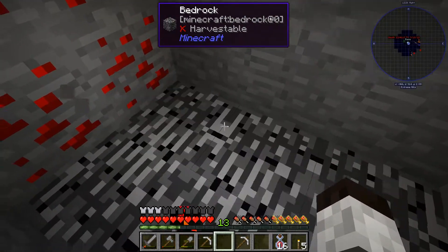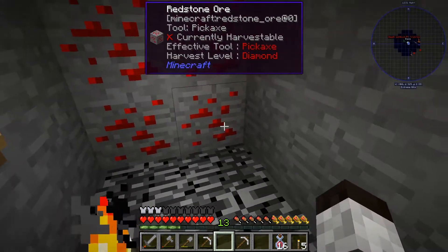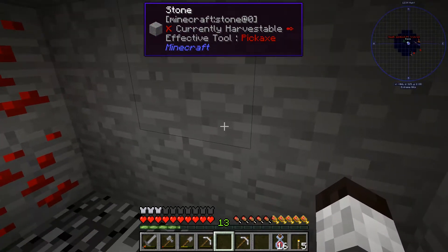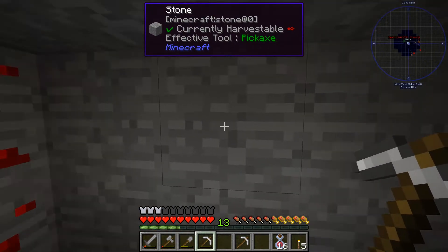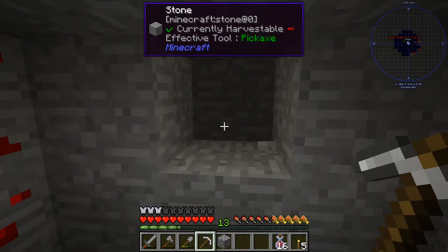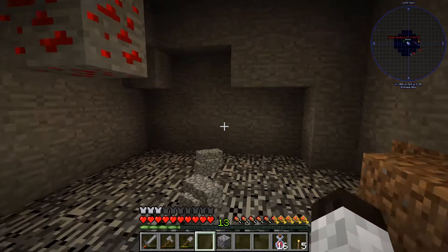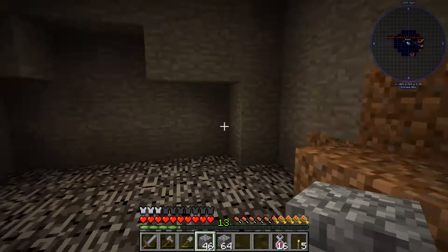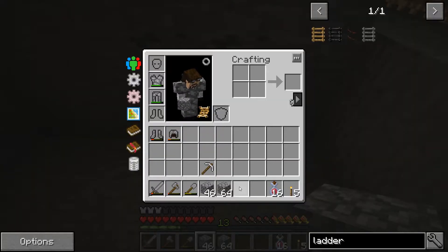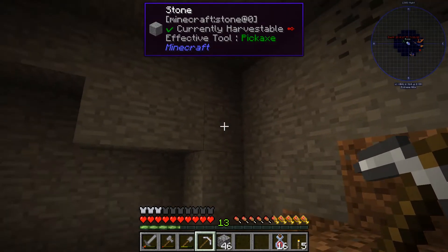I've dug my way down to bedrock, which is great — bedrock in this pack is completely flat so mobs don't spawn on it directly. I'm down here for mining and I want to find some gold first. That was a vein mine with the pick and it goes pretty quick. Let me use my other pick here — we only found some redstone which I can't pick up without a diamond level pick. I want gold specifically so I can use it in the Tinker's smeltery.